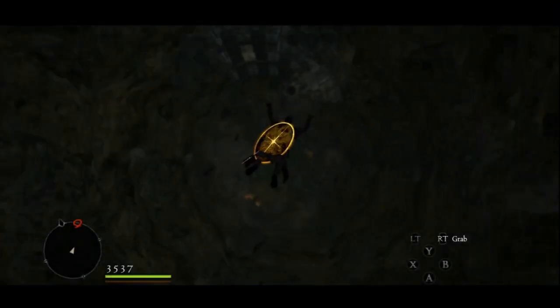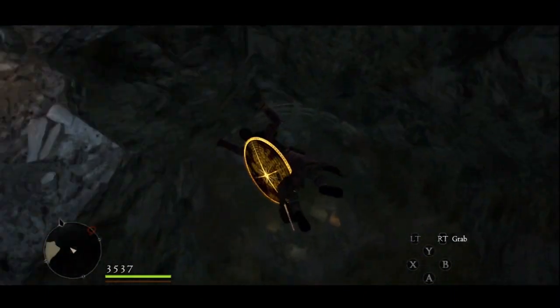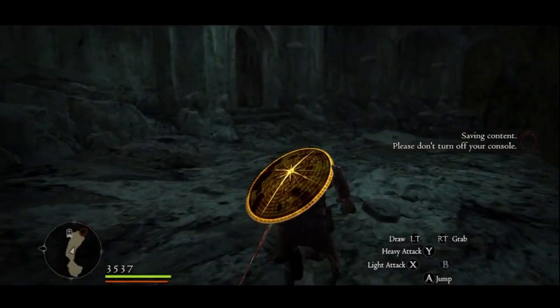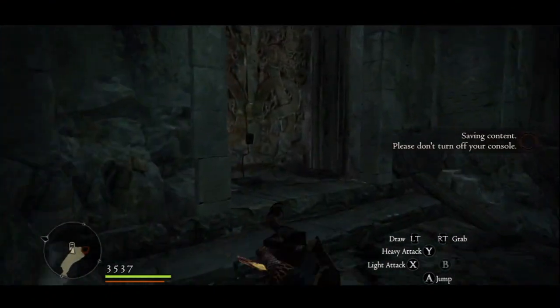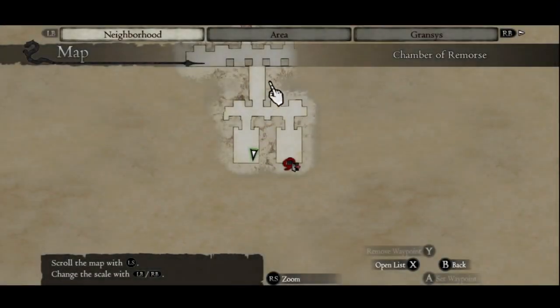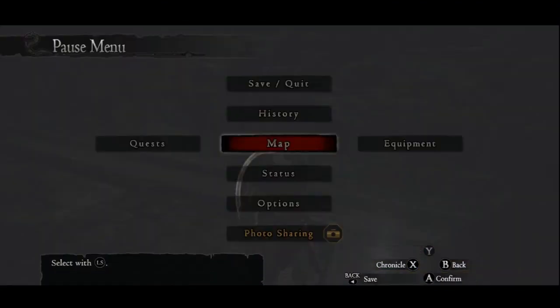First, we are going to be heading to the Chamber of Remorse. You're going to want to run through the first room where the merchant — I think his name is Joyce — is located. In the second room, there is a golem on the bridge along with some hobgoblins, and you'll actually see me get absolutely owned by that golem. It's a metal golem, and that metal golem is a pain in my ass, but that's a topic for a different video.